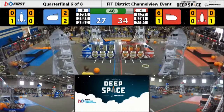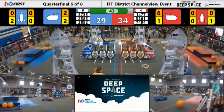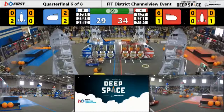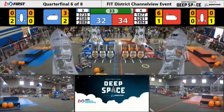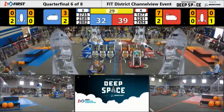52 and 61 on the red side heading over to the feeder station getting themselves some cargo. It's now 34 to 29 — blue has eaten into the lead that red has had through most of the match. But there go the alliance captains, 52 and 61, getting more cargo into the cargo ship. It's now 39 to 32.